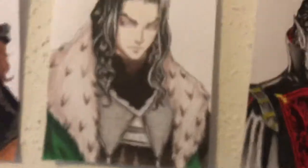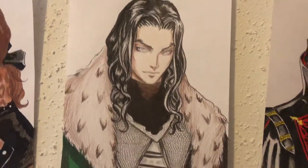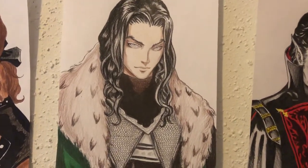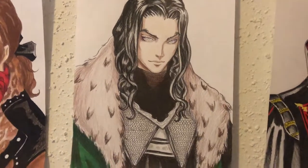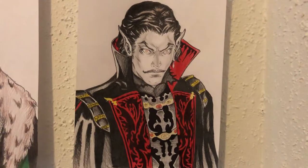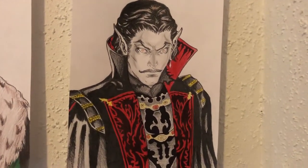Moving over we have Matthias Cronqvist from Lament of Innocence. This is essentially Dracula before he became Dracula — he used to be a knight in the Crusades and he used to be an alchemist. And here we have good old Dracula from Dracula X Chronicles. There's nothing really too much to explain — he's just Dracula.